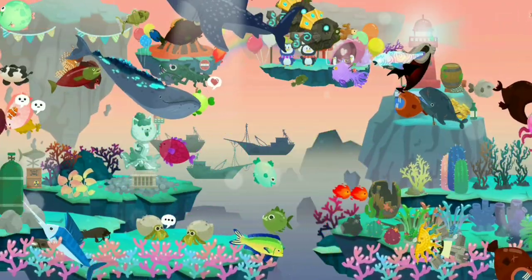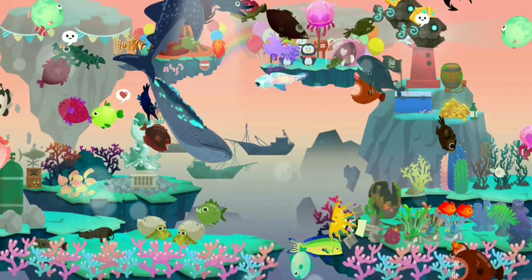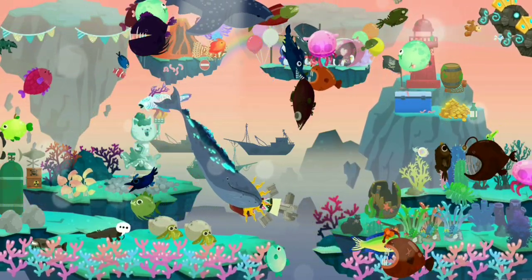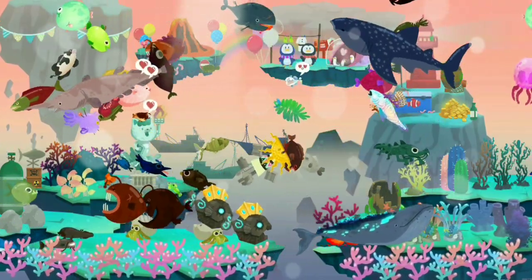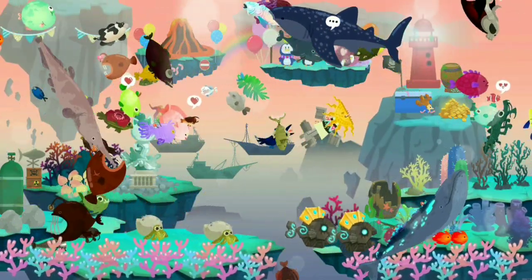We have a lighthouse, a rainbow, a volcano, a statue of something, and a couple of shipwrecks in the background. The rainbow's kind of camouflaged I guess.